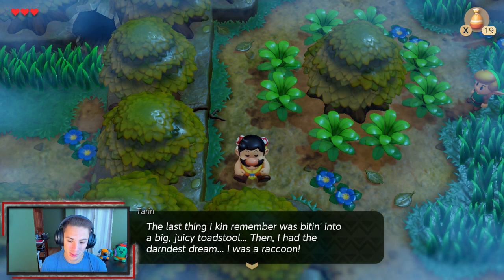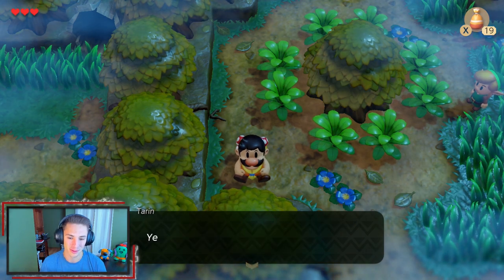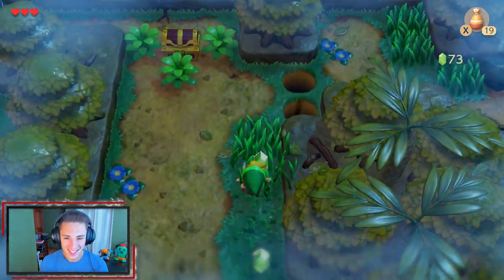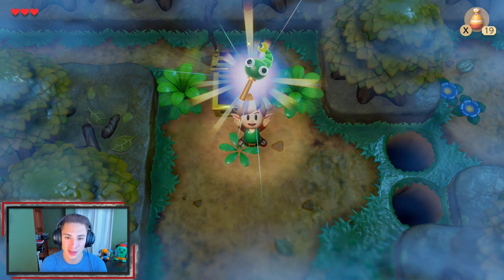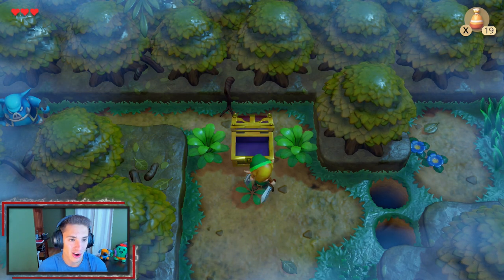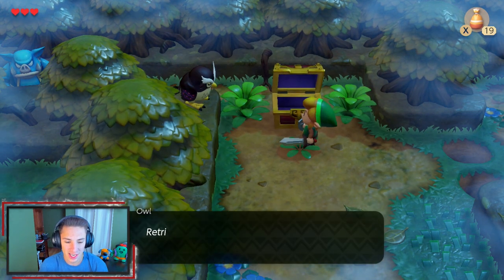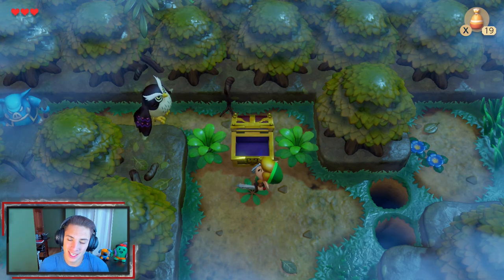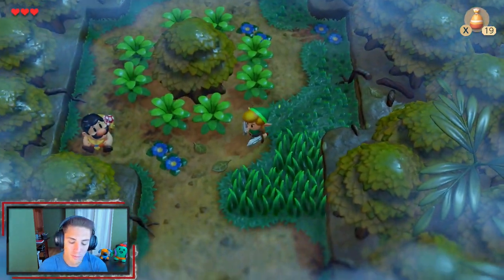He turns into Mario - what is up with all these bootleg Marios? It's actually Tarin - the same Mario-looking guy. He says 'The last thing I can remember was biting into a big juicy toad, then I had the darnest dream - I was a raccoon!' It sounds like he was doing some mushroom stuff, but now that we did that we can actually open up the path and grab this chest. Inside this chest is what the owl said to come look for - it is the Tail Key! Now we can go open the Tail Cave gate. The owl comes back: 'Take the key and go to the Tail Cave, retrieve the instrument hidden in there. Go now, the Wind Fish is waiting!'